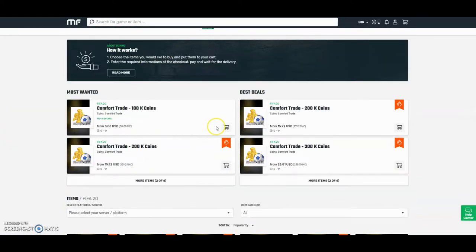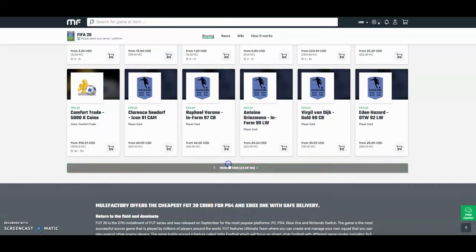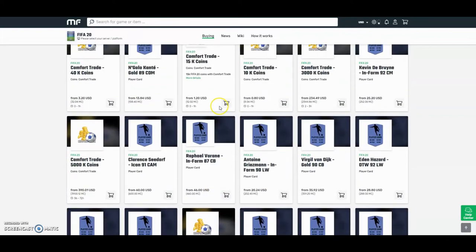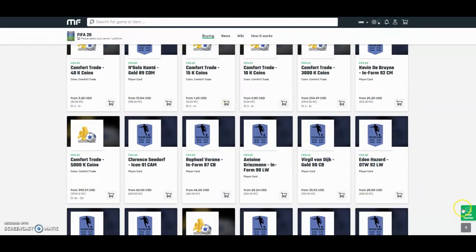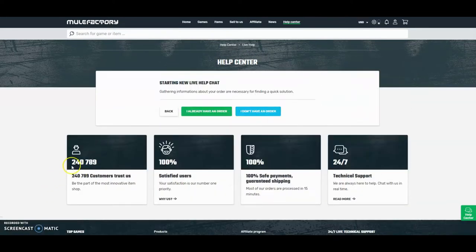They are playing with other games, they also do loads of comfort trades and you can also go out here and buy a player. They can buy Van Dyke. They're really cheap, they're the cheapest around. They have 80 different things you can buy like comfort trades, Team of the Years, icons, everything like that. They also do 24 hour support, it's 100% safe. Any questions you can find out right here or you can go on a live chat. Over 240,000 people have used this site guys, so check them out, link down below in the description.